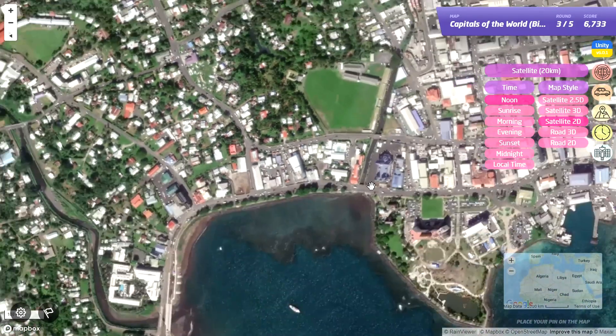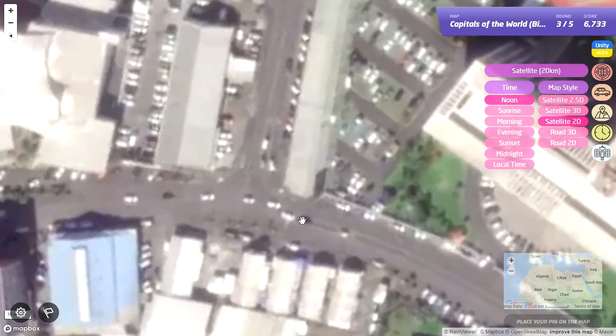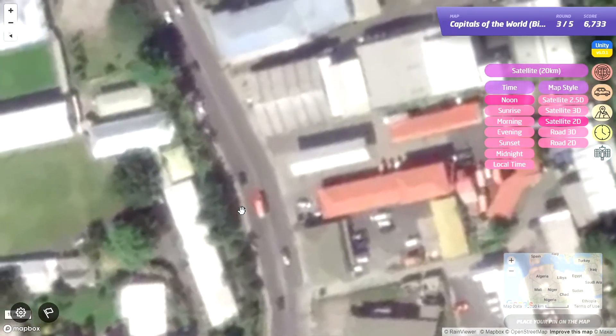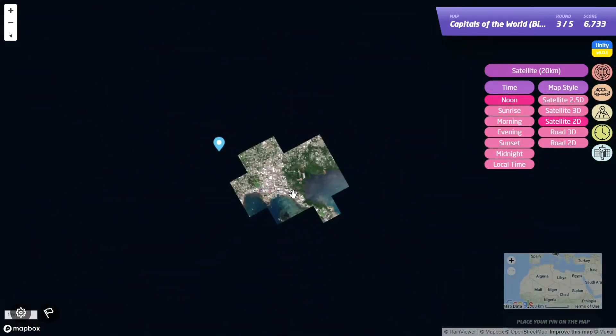What side are we driving on? I don't know what side we're driving on. Why can't we see? Let's say we are actually driving on the left here.